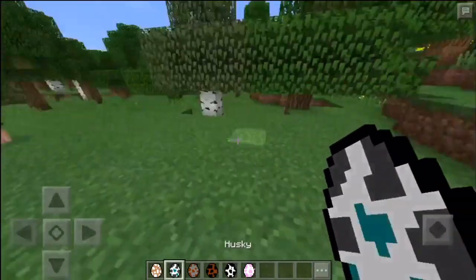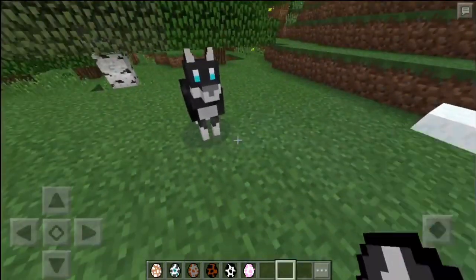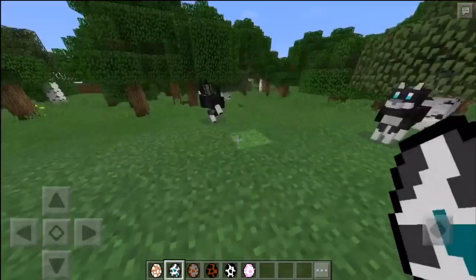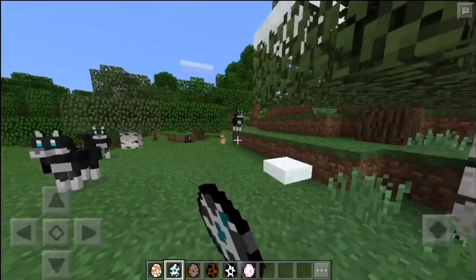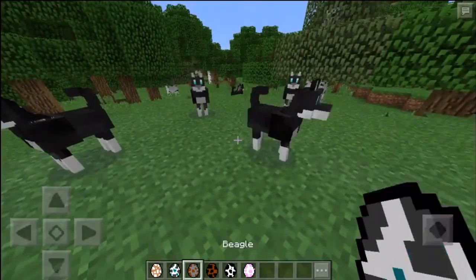Next one is a Husky. I really like this one, it looks really good. It's got the curved tail how Huskies usually have them and it looks pretty good. I think there's other colors for the Husky as well — maybe, maybe not. I thought there was a white one but I guess it's just black. There might be a white one, I'm not sure, but I'm pretty sure it's just a black Husky. But it looks really good, I really like it.